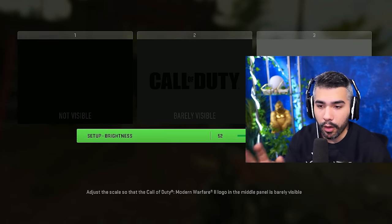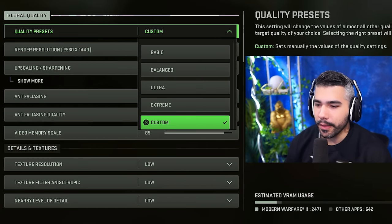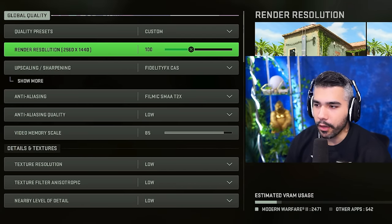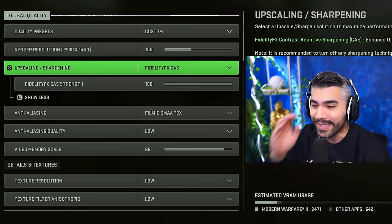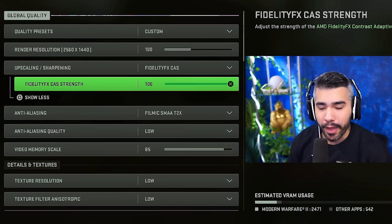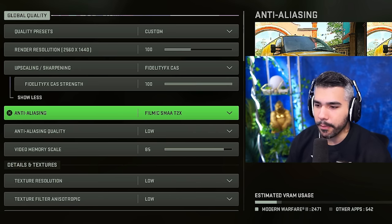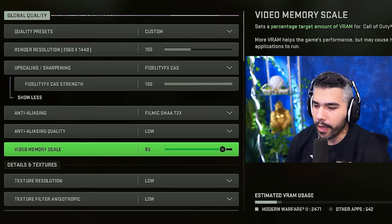For brightness, this is different for everyone but set it up depending on what it says on your screen. For quality, put this on custom. Render resolution on 100, and make sure it's on the right resolution for your monitor. Make sure you have Fidelity CAS on — this is going to make an insane difference. The game looks incredible with this on; put it on 100. It will drain a little FPS but it's entirely worth it.